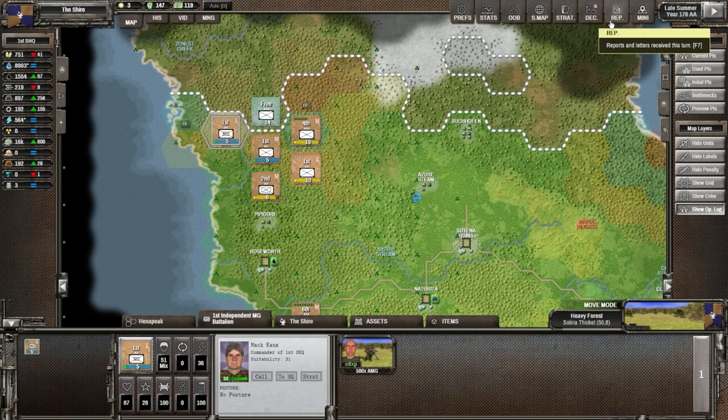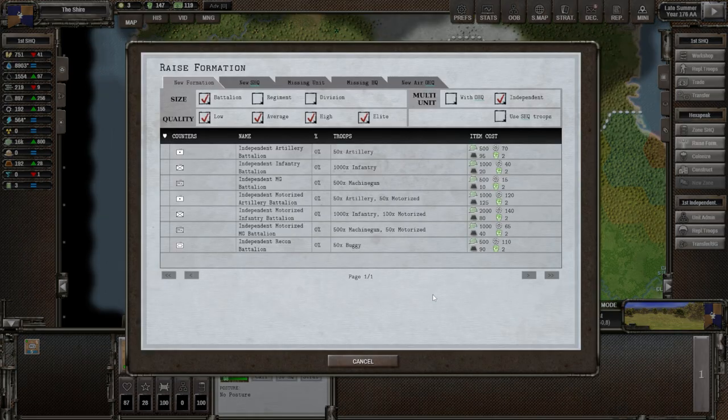Going to the raise formation screen, selecting independent and the smallest unit, battalion — for a plain artillery battalion you can see two pips. That costs 500 recruits, 70 industrial points, 95 metal, and 2 political points. We can also get a motorized version, which I'm tempted by because it's much faster. Either way, they can help by performing range combat before we attack, reducing the enemy's readiness and entrenchment. The motorized version requires 120 industrial points and more metal — it's mainly the industrial points that matter, and we have 192 right now.